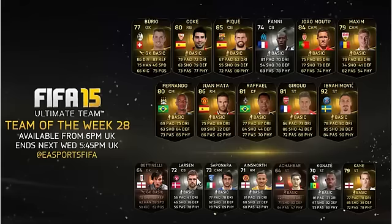There are a couple of silvers on the bench. I'm not going to go through them all that much because they're not all that noteworthy. We have Larson, Sapunara. We also have Ainsworth who has 91 pace — that's probably the best of the silvers. And Canate, a striker with 81 pace and 67 shooting. The two bronzes this week are going to be Bertinelli from Fulham and also Aqaba who is from Feternod.